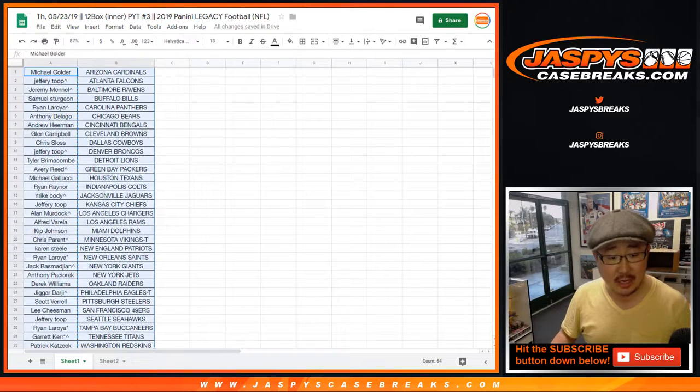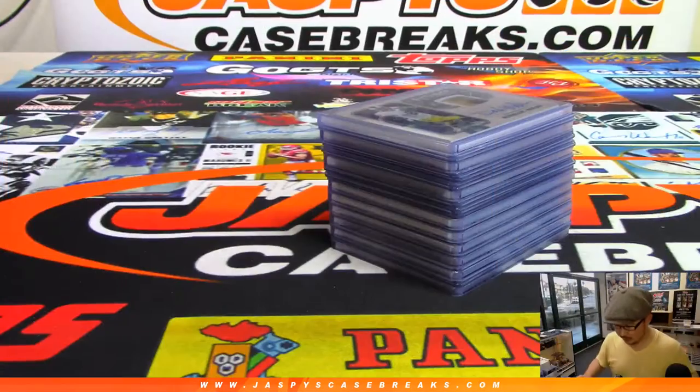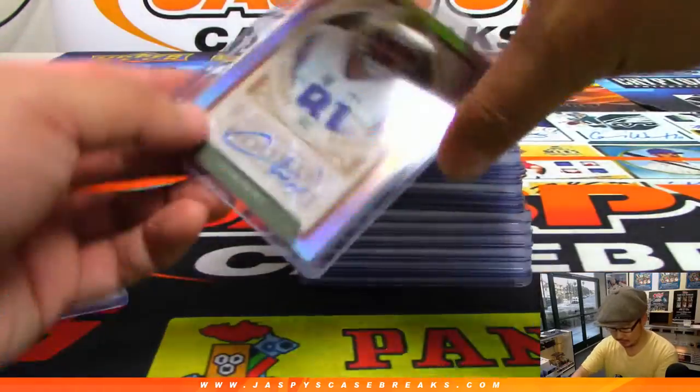There it is. Darji ended up with all the base rookie cards. And here we go — Dexter Williams, and that's the team he goes to.